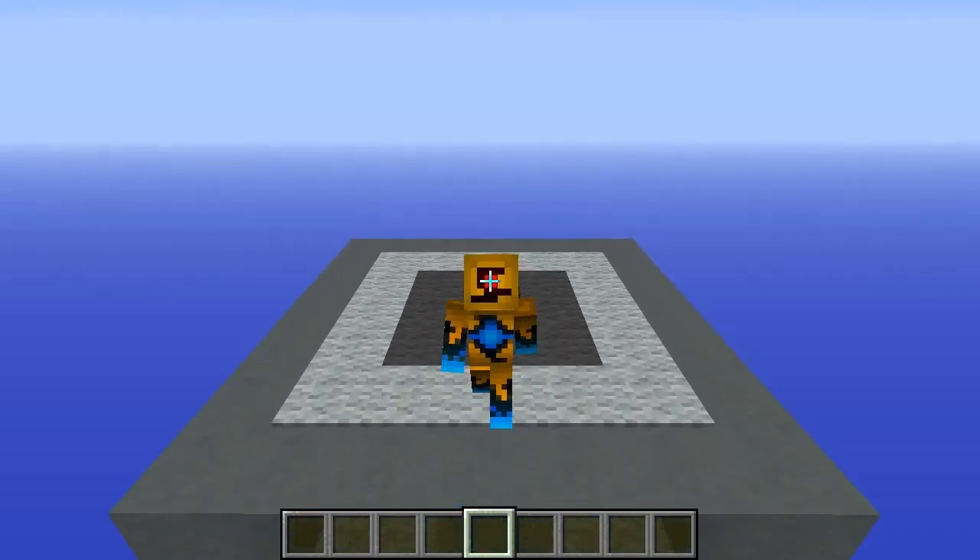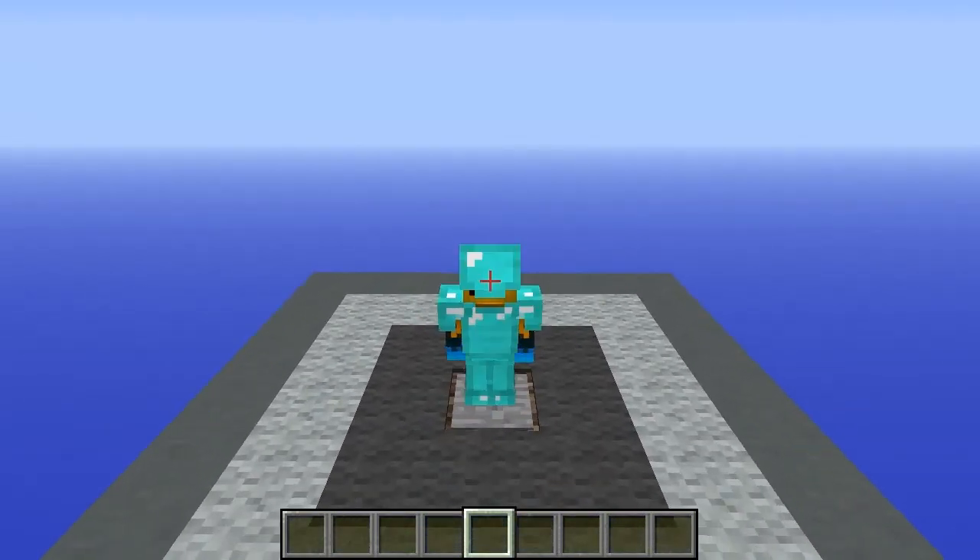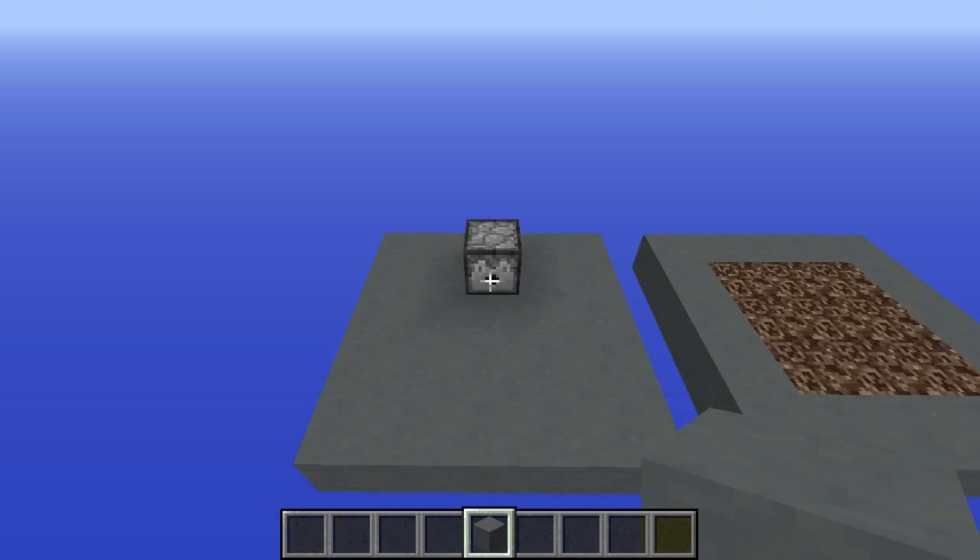Simply walk up to it, jump, and be instantly equipped. Now this isn't a fancy Iron Man armor equipper, but it is immensely simple and really cheap to build.